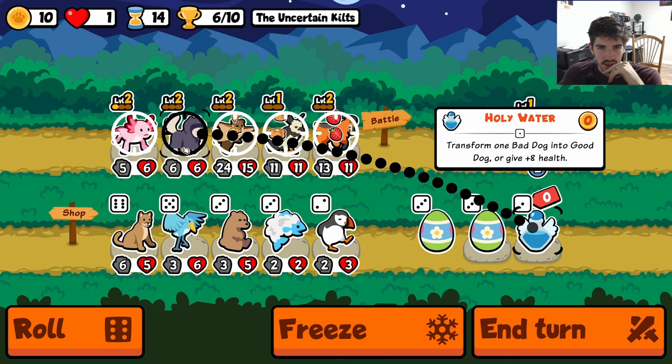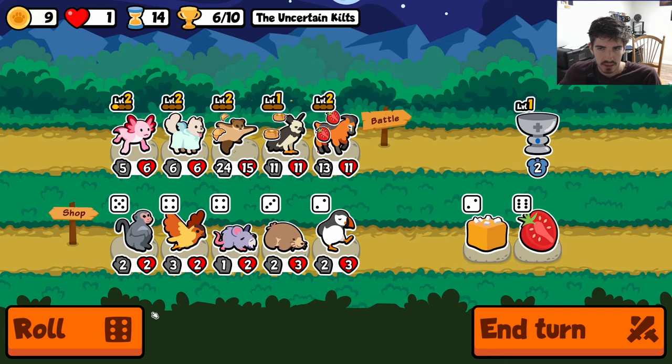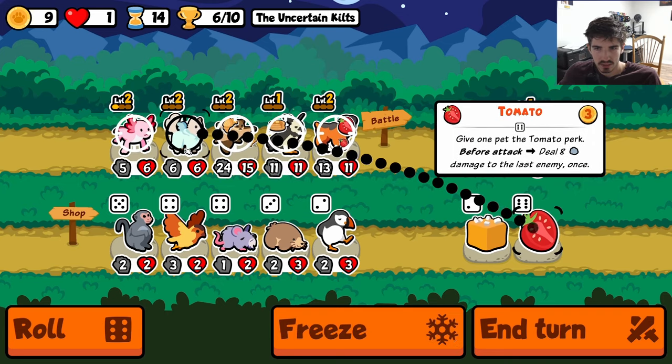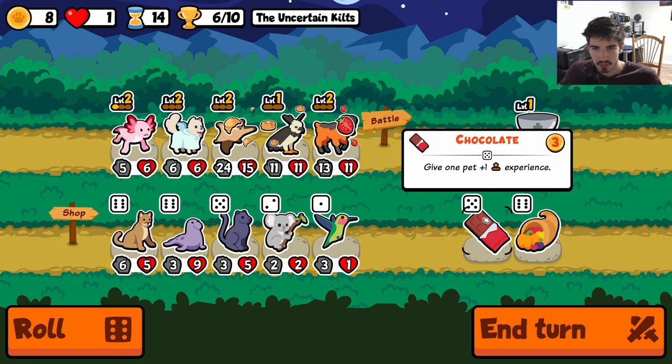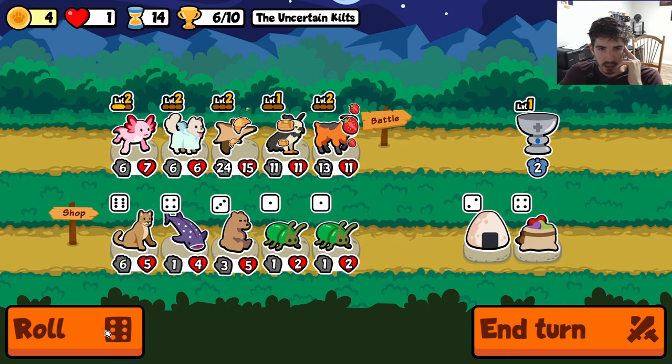Okay, we're down to one — not ideal. So we're gonna do this. Not an axolotl — we're gonna put on bad dog. I think we're just looking for axolotls right now. We could buy some perks and whatever, but if we put a tomato on it, are you gonna override it? Does good dog not give itself perks? Maybe — I'm not sure how that works.